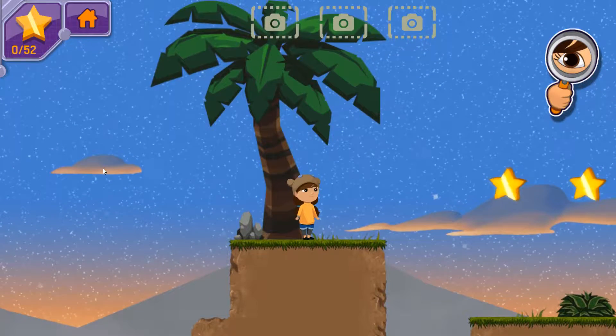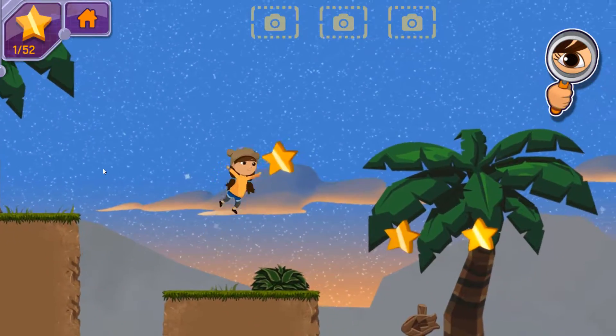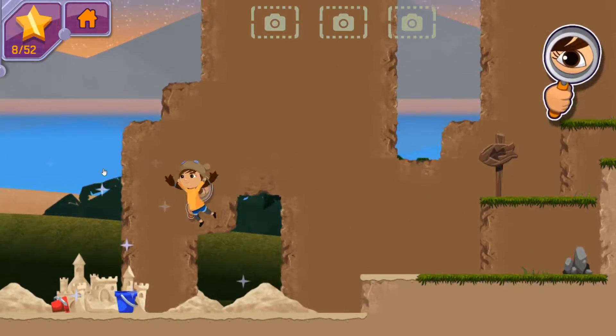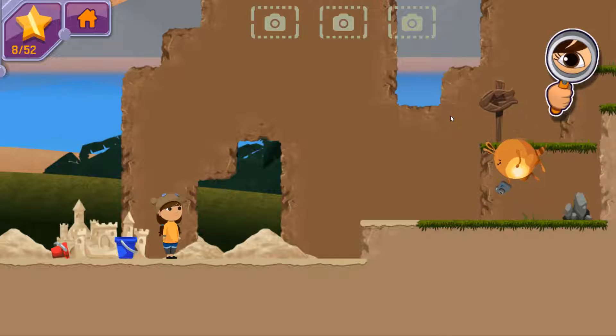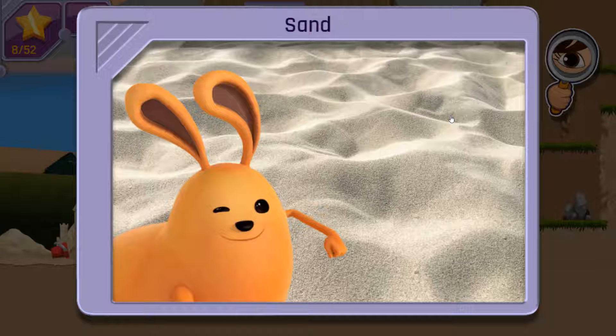Let's take photos of sand and dirt. They're Earth materials — non-living things we find in nature. Let's go find another kind of Earth material. That looks like sand! I've seen those crushed up rocks and seashells at the beach. Good start! You found one important Earth material. Can you locate two more?